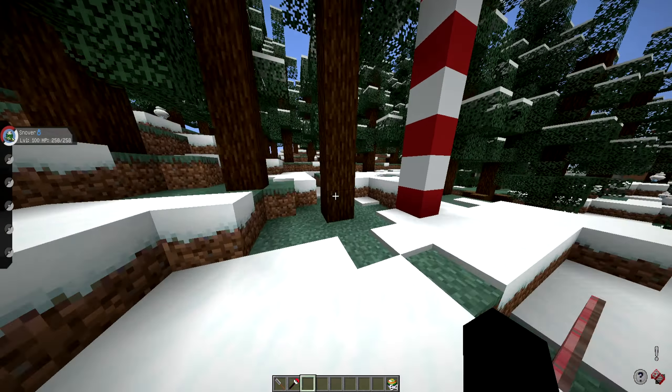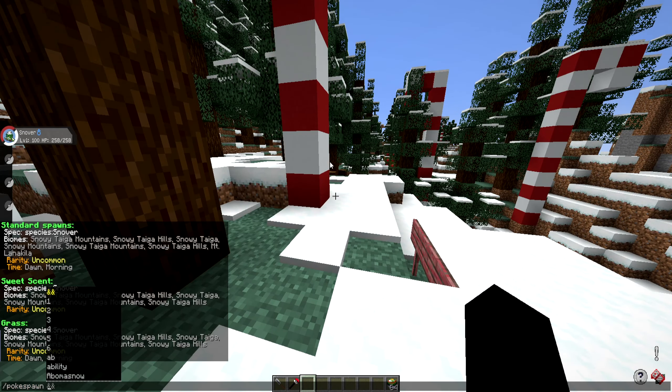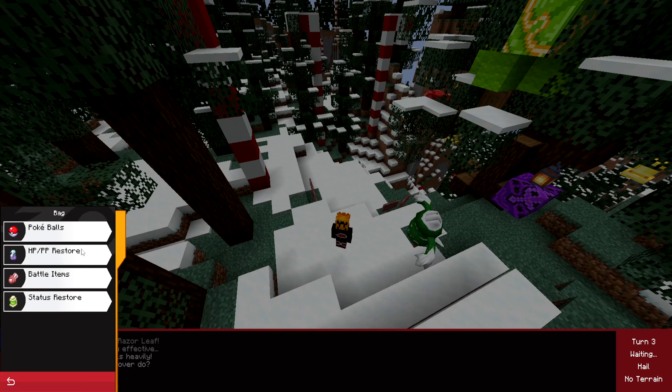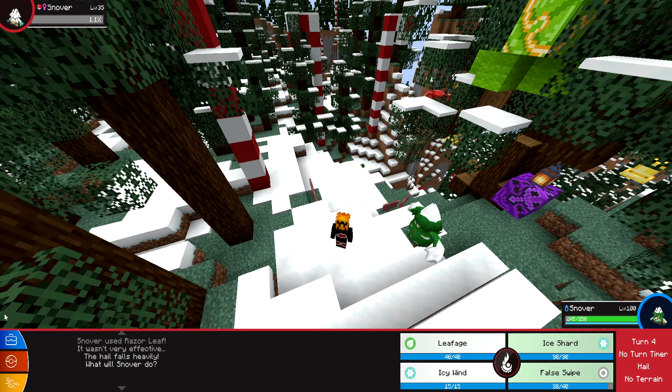After that, you're going to want to hunt down a Snover — or do what I'm about to do and pokéspawn one in, because I'm doing a guide. I don't recommend doing this. So I'm going to pokéspawn in a Snover, enter battle with it, and false swipe it down to the lowest HP I can possibly get. Then we are going to capture it with a Christmas Pokéball. You have to use a Christmas Pokéball — anything else will just capture the Snover normally, but the Christmas Pokéball will transform it.